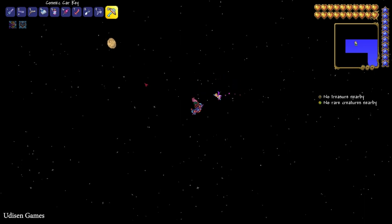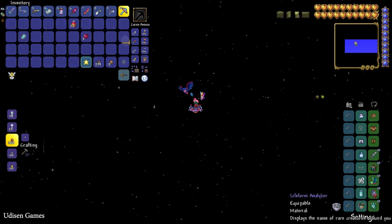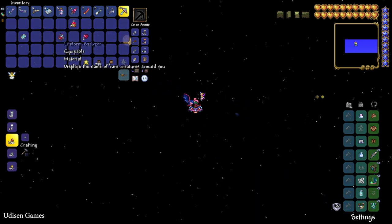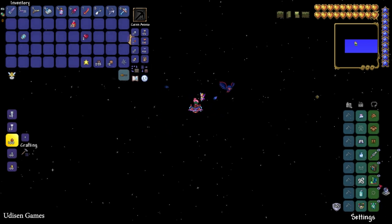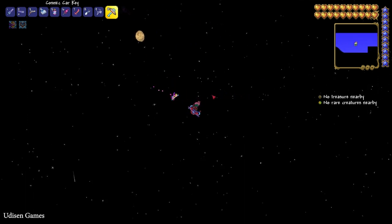Simply wait. Also a good idea is to use a special accessory called the Life Form Analyzer — not required, but this Life Form Analyzer can show you rare creatures around you. That makes it faster and easier to find this guy. Fly away from the map in different directions and wait.